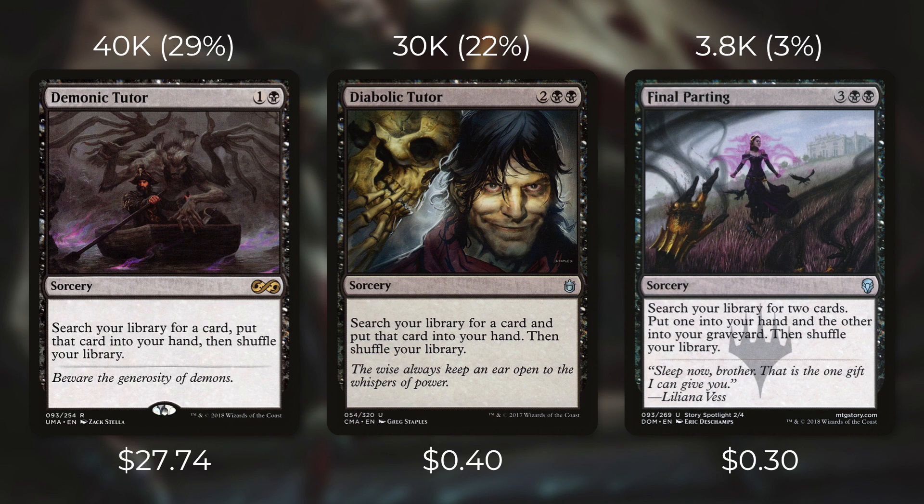A much more fair comparison for us is Diabolic Tutor. Currently it's just 40 cents and sees play in over 30,000 decks — essentially just a tutor for two black black. Even though it costs two more mana than Demonic Tutor it still sees a ton of play, which really shows you the value of tutors in Commander. In black, four mana is probably about the going rate for tutoring for one card. So Razaketh's Rite might cost one more but you can actually cycle it too, whereas Diabolic Tutor costs one less but doesn't give you that option. For most decks Diabolic Tutor is going to be better, but there are definitely decks where cycling is very relevant and Razaketh's Rite would be a better pick — and plenty of decks that want more than one tutor, so both might be a good fit.